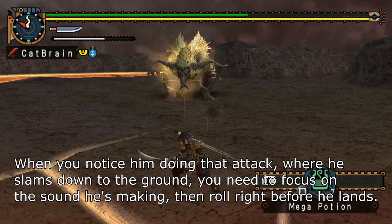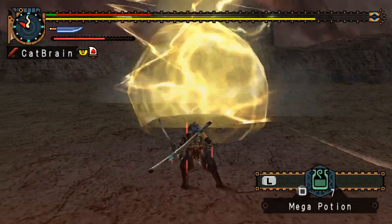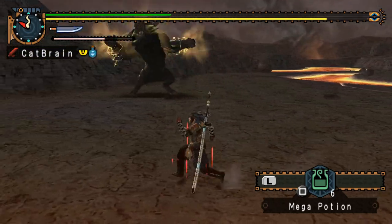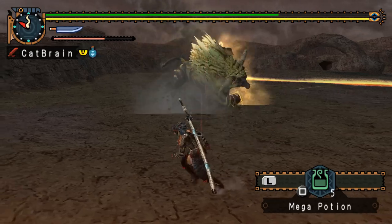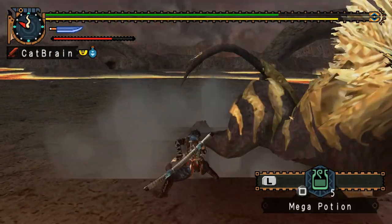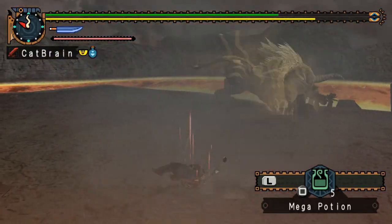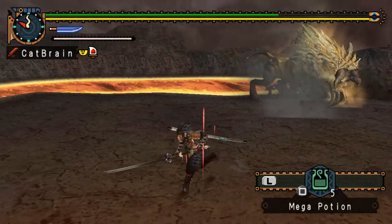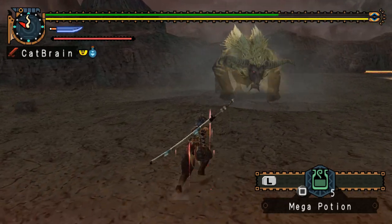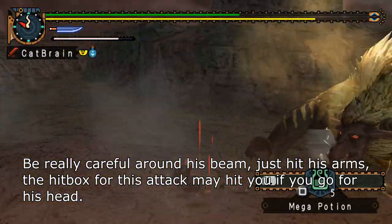When you notice him doing that attack where he slams down to the ground, you need to focus on the sound he's making, then roll right before he lands. Be really careful around his beam — just hit his arms. The hitbox for this attack may hit you if you go for his head.